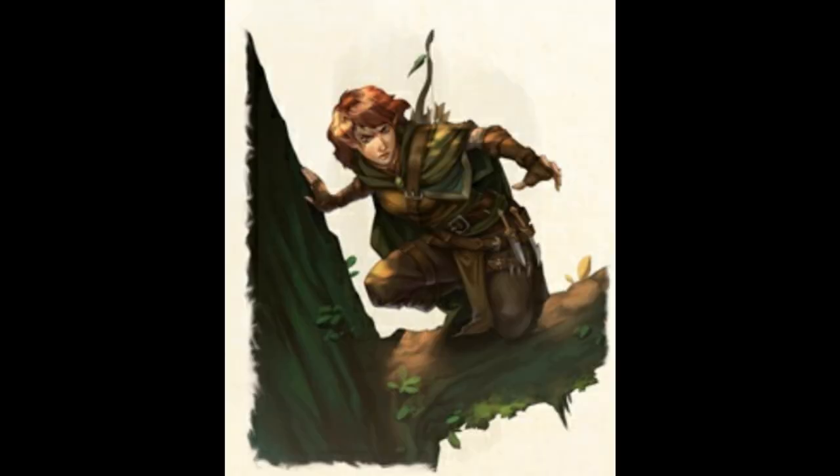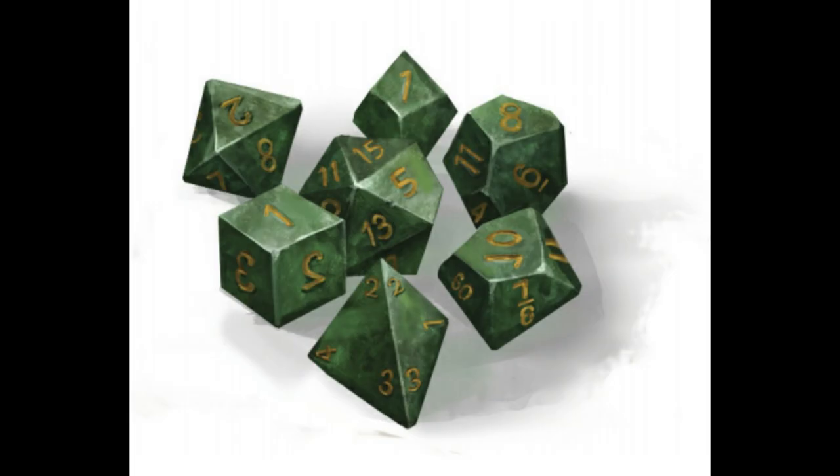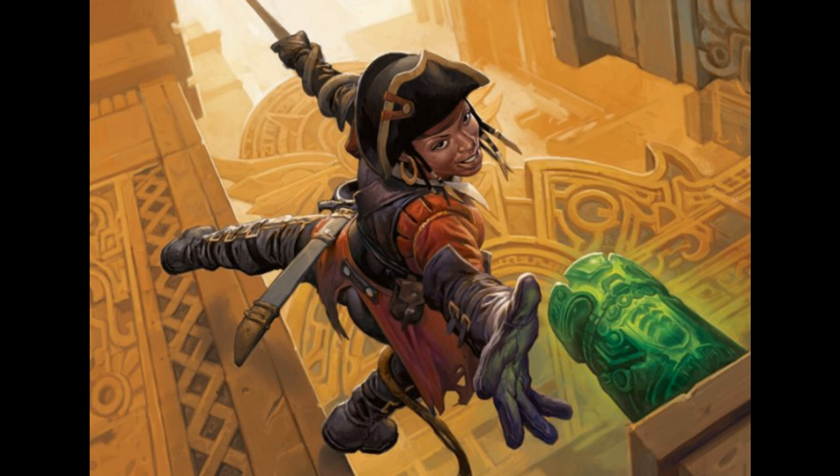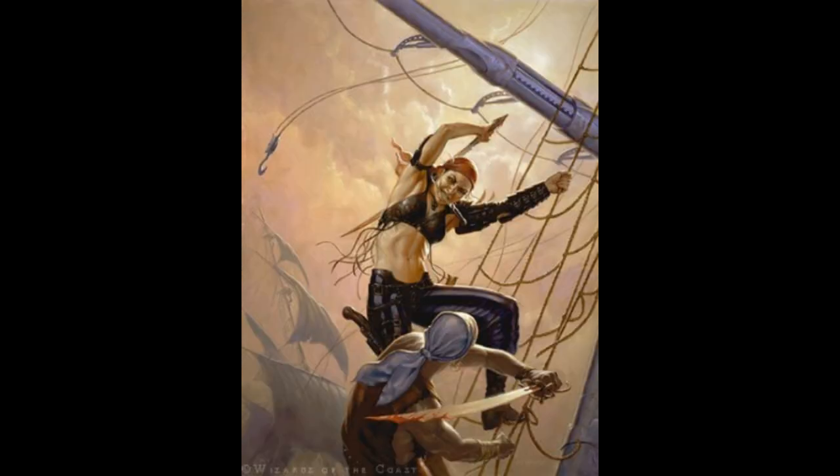But before we detail these various archetypes, let's go over what all Rogues, regardless of sort or style, receive from the Player's Handbook. Not as battle-hardened as a frontline fighter or barbarian, but hardier than a wizard or sorcerer, the Rogue gets one d8 hit die to determine their hit point total. Their proficiency with light armor and light weapons, such as knives, short swords, rapiers, and hand crossbows, allows the Rogue to stay unencumbered as they use their stealth, sleight of hand, and acrobatics to explore and infiltrate. This light equipment also allows them to be quickly ready for a fight in the event that both skill and guile have failed them.